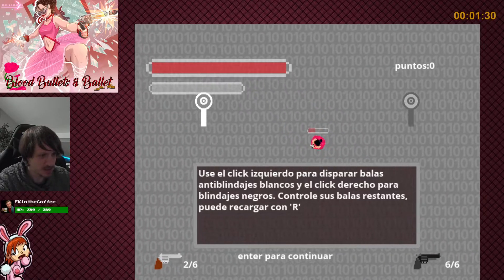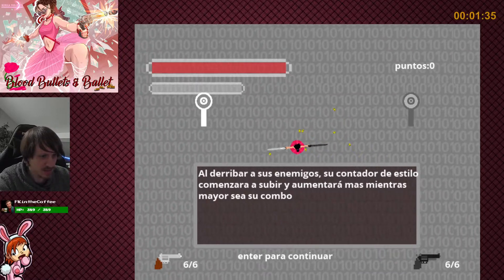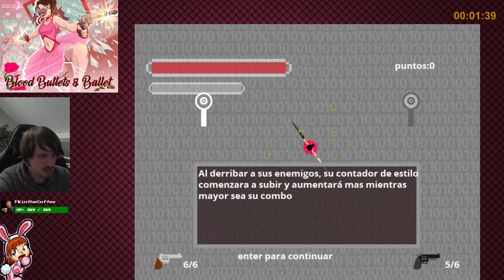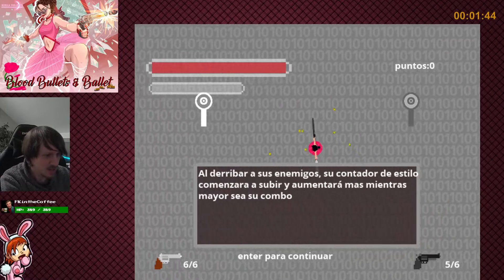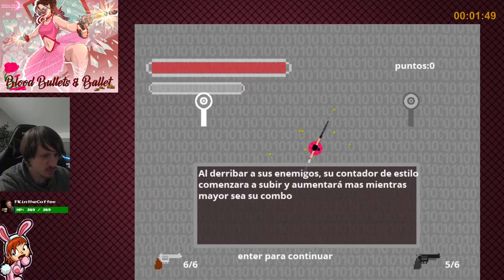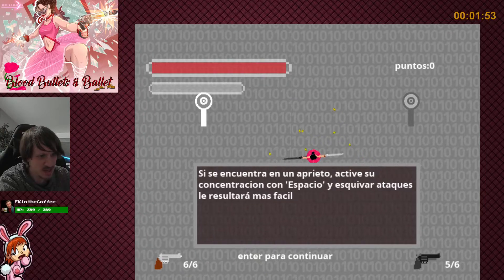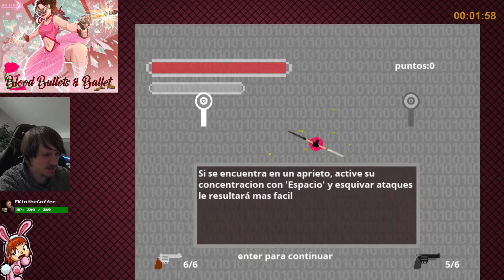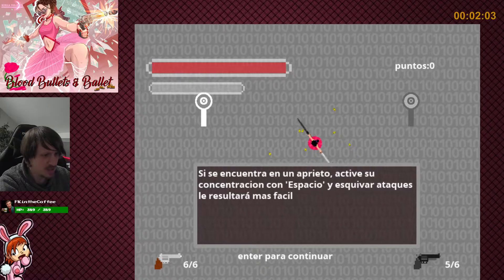Reload with R. Alright. Al derribar a sus enemigos, su contador de estilo comenzará a subir y aumentará más mientras mayor sea su combo. Si se encuentra en un aprieto, active su concentración con espacio.